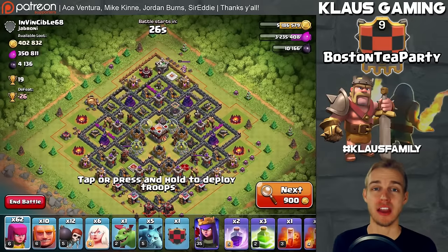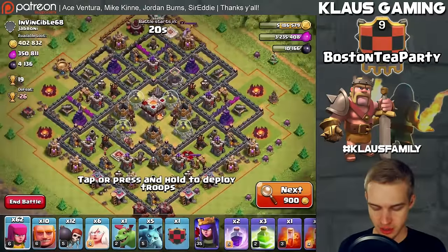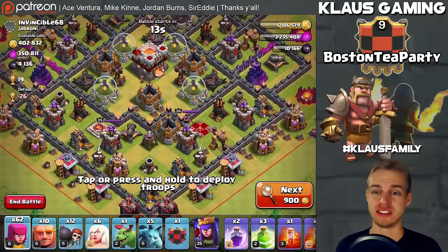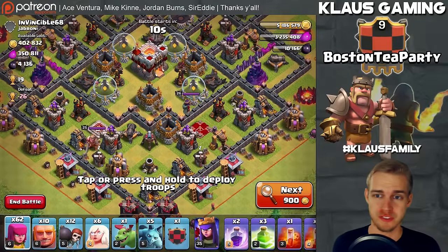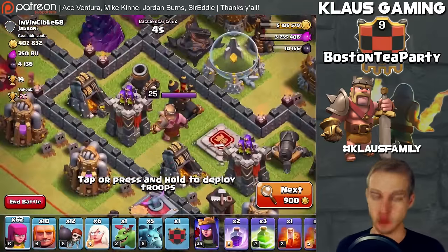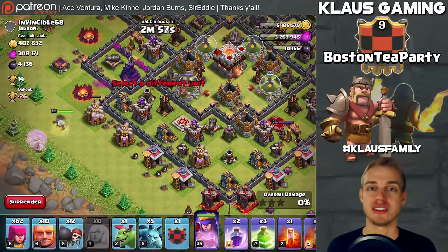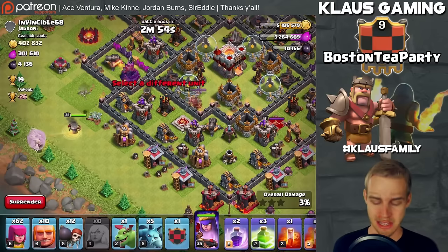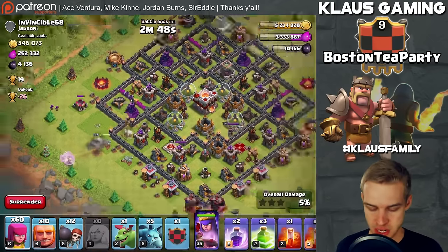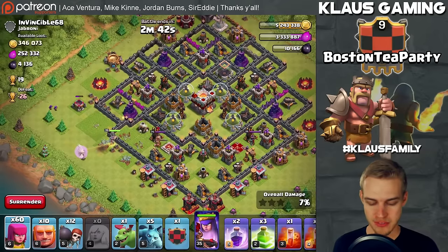Here is a dead Town Hall 11 — the Infernos are dead and it doesn't appear to have an eagle artillery, so maybe it's a TH10.5. It's got a level 2 Grand Warden and level 25 king and queen, so it's not a pushover. But it doesn't have any TH10-level defenses I can see. I'm putting my queen down here — by the way, my king is not alive because I just failed on the previous base; the queen walked the wrong direction and the base had live Infernos, so it destroyed me.